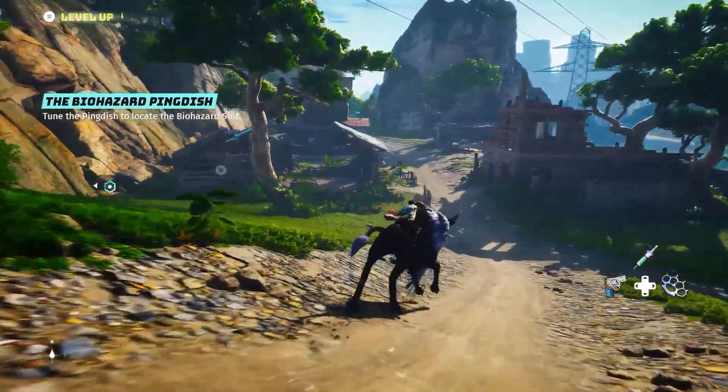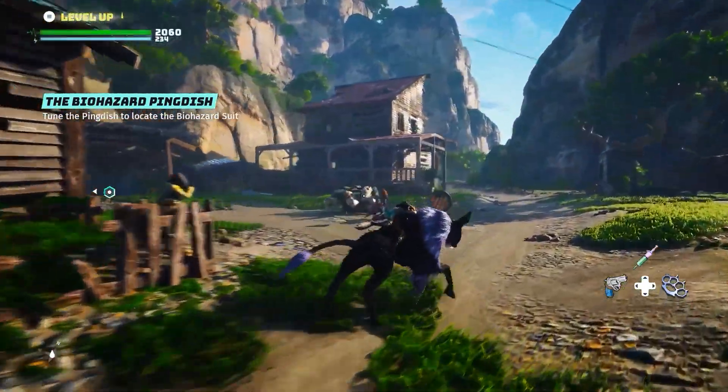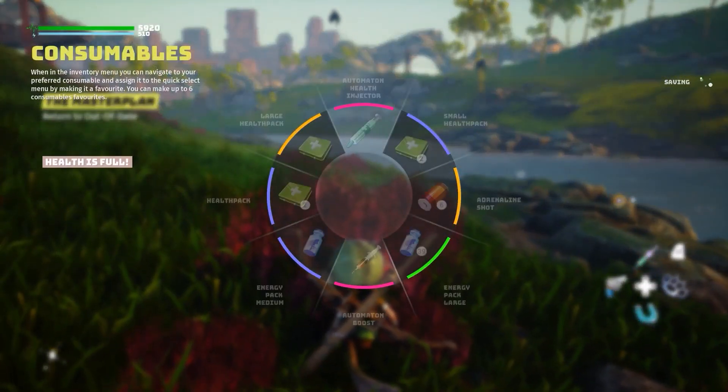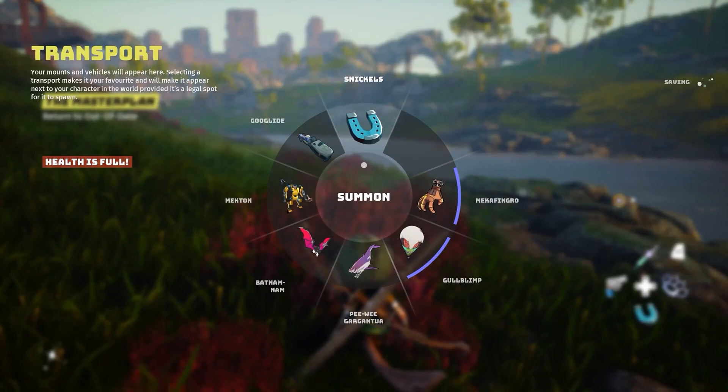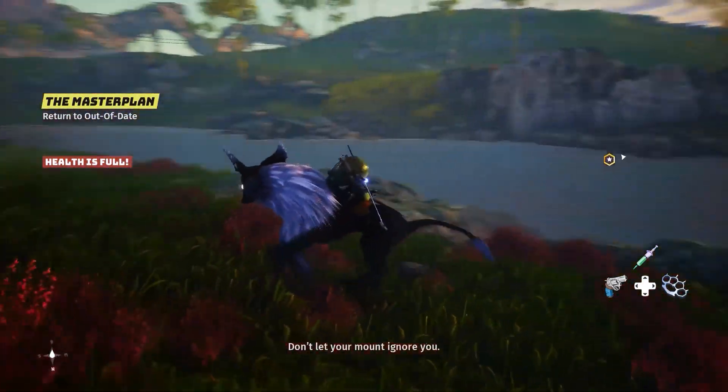Starting things off with how mount summoning works in Biomutant — thanks to recent gameplay reveals and trailers, we have a rough idea of how that looks. It's basically done through a radial menu that you can pull up at seemingly any point in the game, which will show all of the mounts you have collected up until that point.